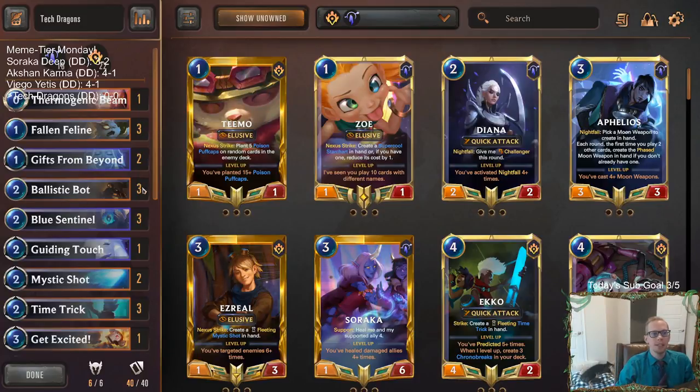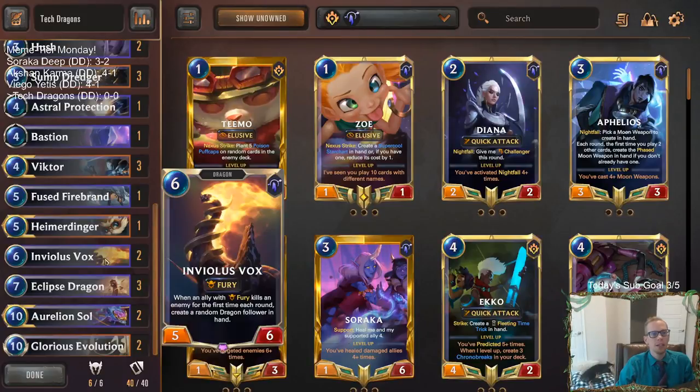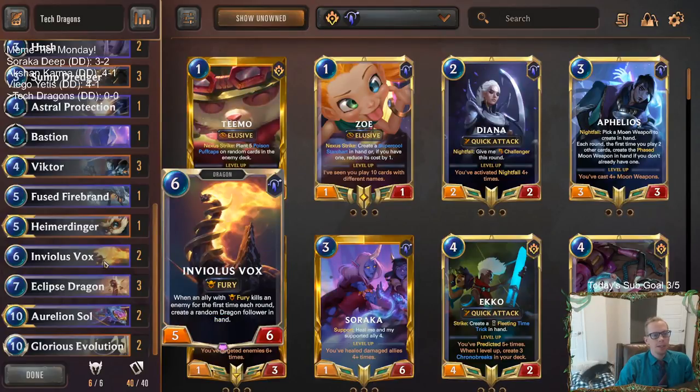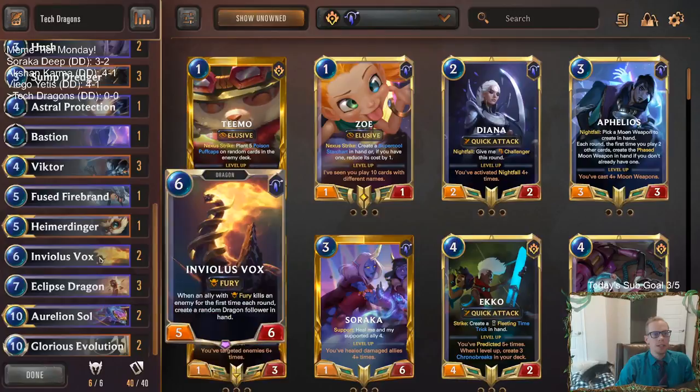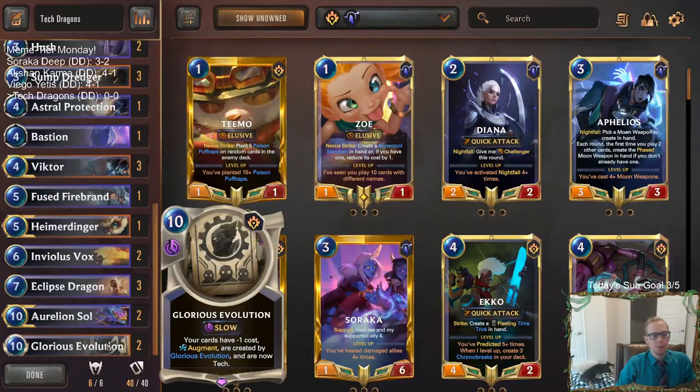This is going to be a dragon deck, as you can tell with Aurelion Soul, Eclipse Dragon, Envyless Vox, and Fused Firebrand. So we'll have lots of dragons and more ways to make more dragons. Envyless Vox and Eclipse Dragon can make more dragons for us. But then we're going to try to turn those dragons into tech with Glorious Evolution. It has the ability to make our cards minus one cost, augment, and they are now tech. That's what we're going to try to do. Why? I don't know — because it's Meme Tier Monday.